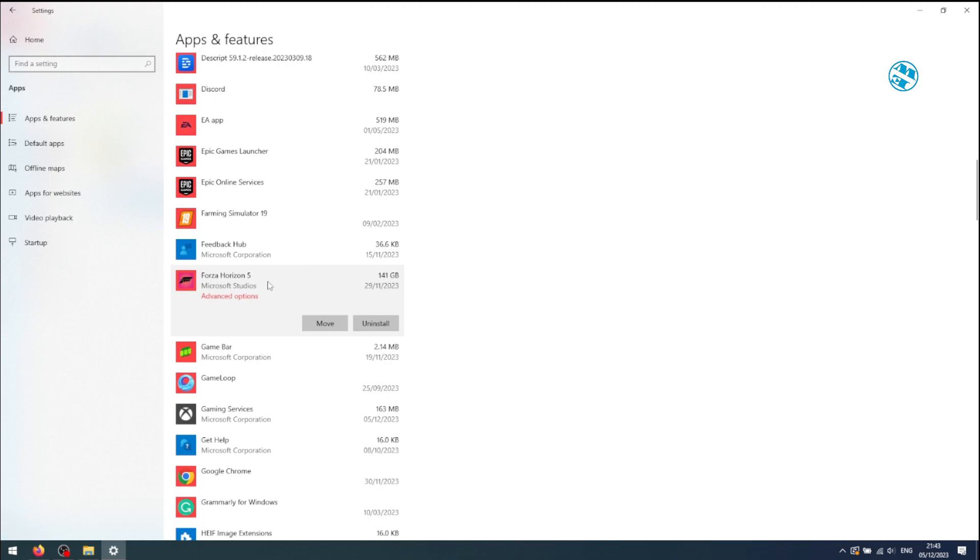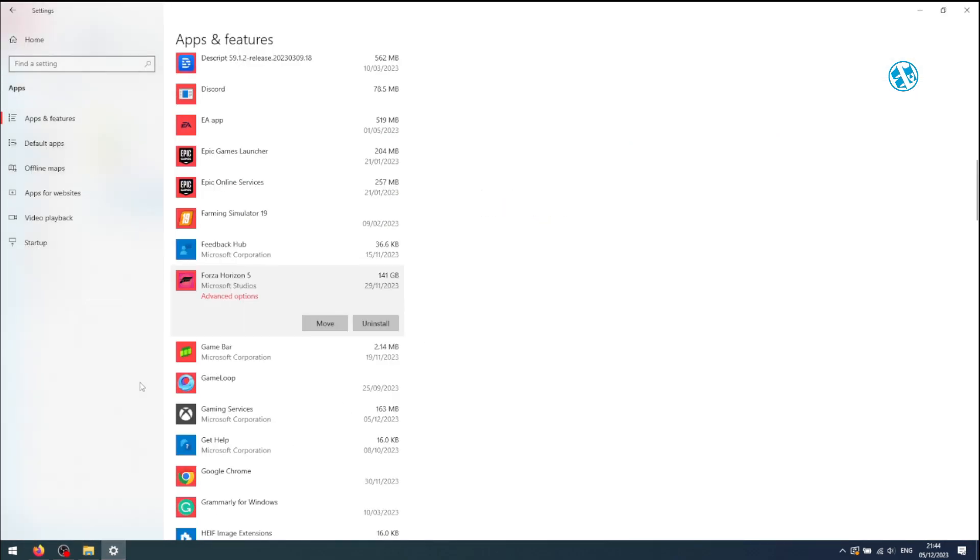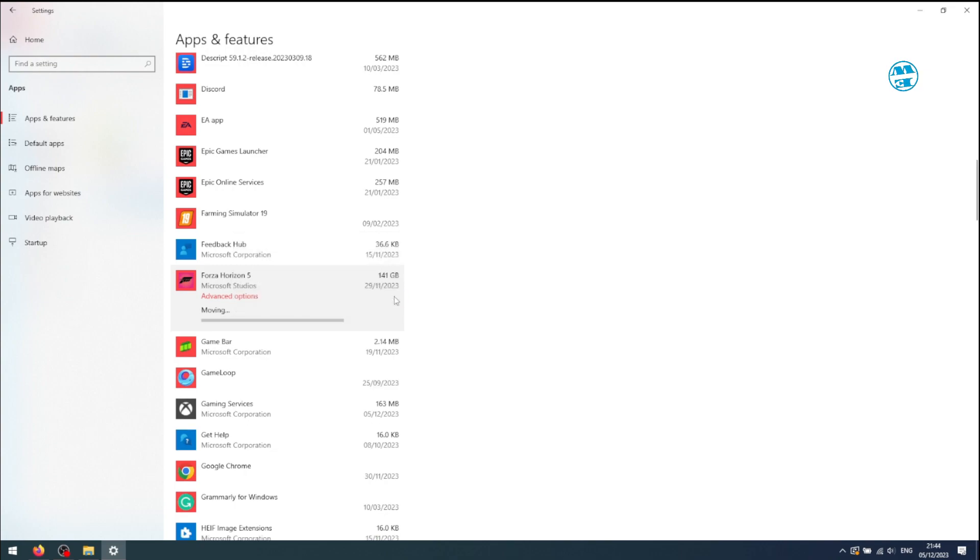You have Uninstall and Move option. Click on Move, and you will get the option to choose which hard drive you want to move it to. I want to move it from E to F drive, so I will select F drive here. After that, you only need to press the Move button, and you will have to wait a few minutes to complete this action.